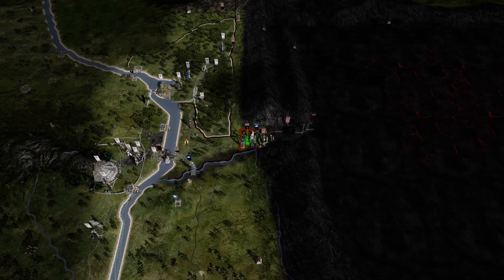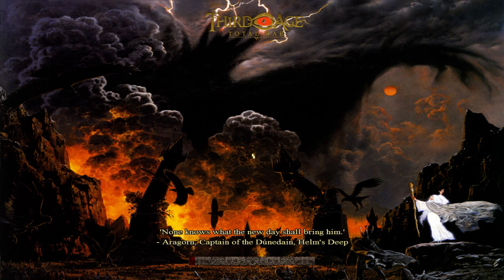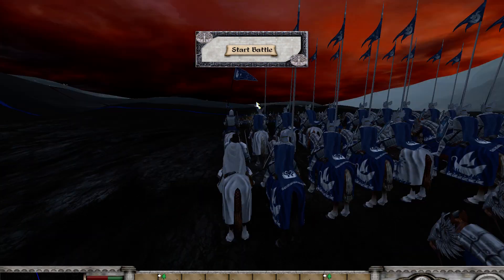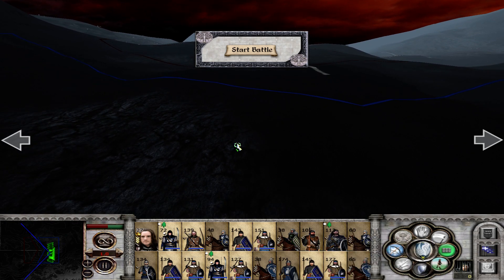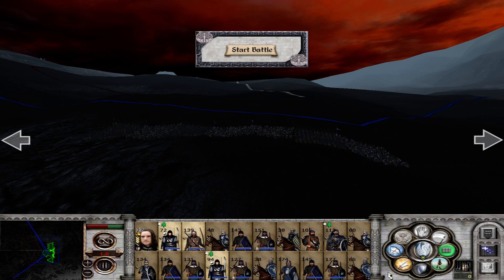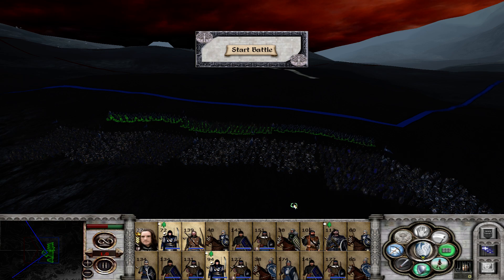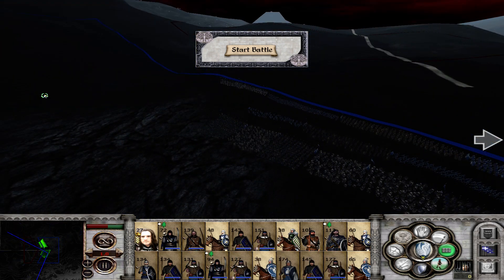We take Minas Morgul - and for the White City, rename it! It's going to be interesting to see if that happens automatically. Start the deployment - units, await my orders! All of you come here. Missiles come here. Save the three of you - you can be here, here, and here. Now we have infantry at the front, cavalry at the side - that's it. They're going to come straight from our flank.